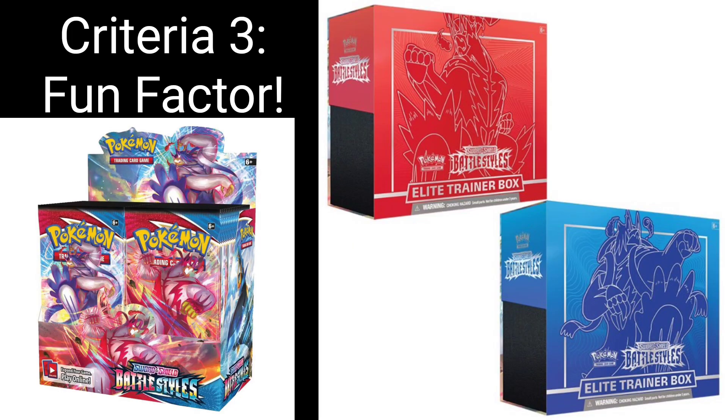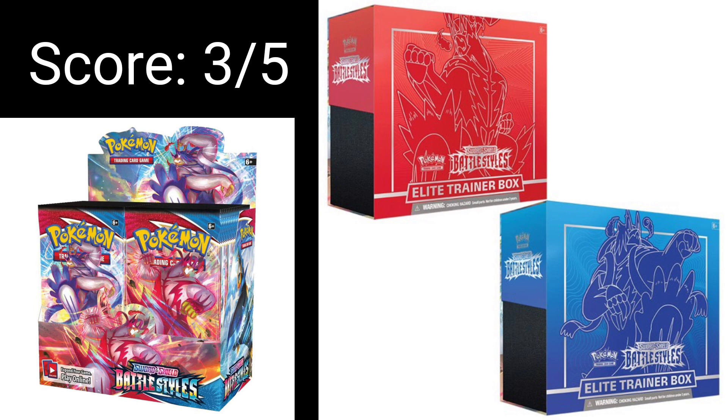The final criteria to get our score out of 15 is the fun factor. I actually like the Booster Box — it's nice to look at and a fun piece to display. The Elite Trainer Boxes, I think, are two of the worst out of the Sword and Shield era. Not a huge fan of those; there's not really a fan-favourite Pokémon on them. What helps the Booster Box is having the Empoleon and Tyranitar on the side — it's colourful and bright. I think it's actually going to be a pretty fun product to open in the future, and for fun factor, it's 3 out of 5. I think there's going to be a chase for some of these relatively low modern pop PSA 10s in the future.